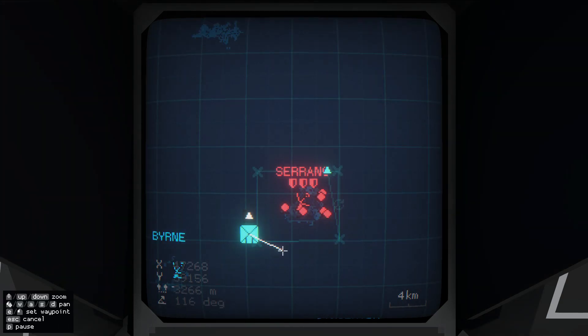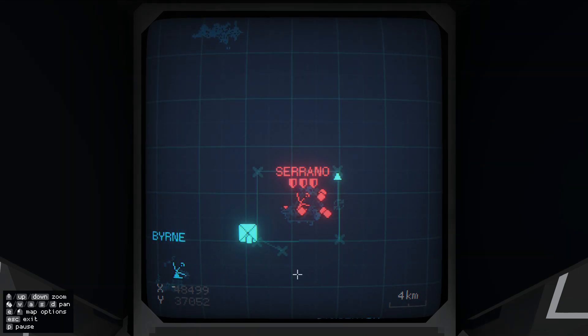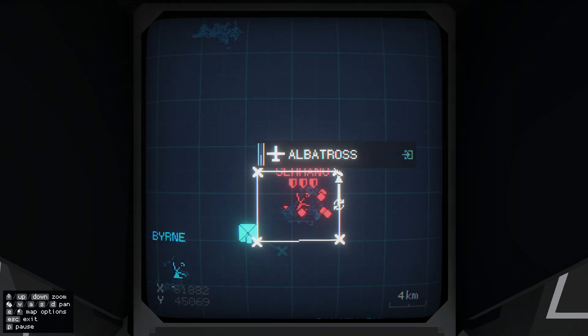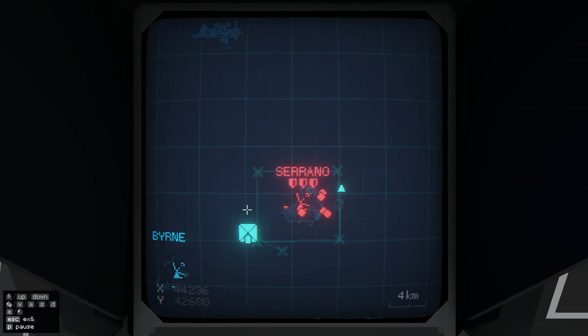We'll just get it over here. Let's give it a bit more altitude, like 700. That's a good start. How's this one doing on fuel? 51%. I'll leave it out for a bit longer.